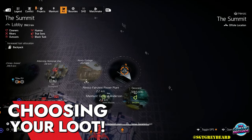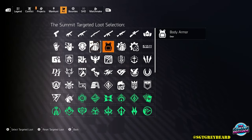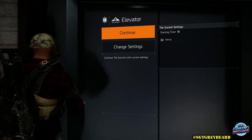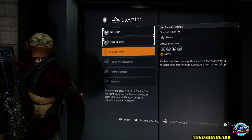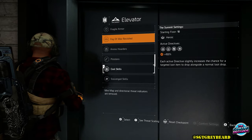Many of you would agree that if you are trying to get a specific item in the game, hitting up Summit and hitting up Countdown is the best way to farm, because in both of those game modes you have the option of choosing your targeted loot anytime you want and you can switch it up on the fly. In the Summit, one thing people sometimes forget is that you can choose up to 10 directives if you want. I usually keep it around six or seven.